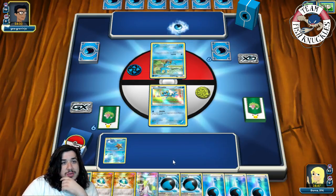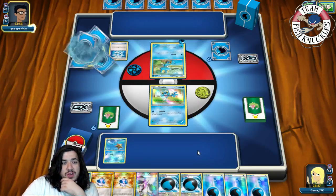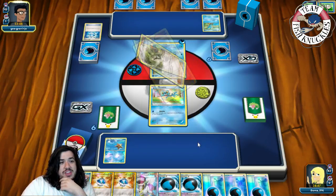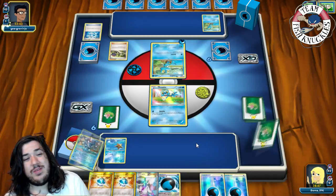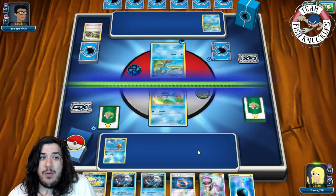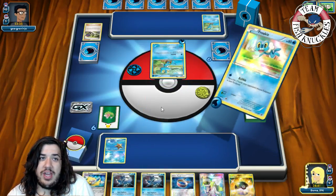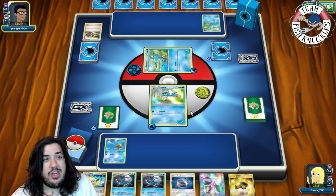This game is going to last forever. It depends on how he plays — he could make a mistake and give us an opening. We see another Froakie coming down, which could be a target we bring up to the active if he doesn't find energy. We discard our hand, get six new cards, then put a Water energy on the active and go for Bubble, getting heads.